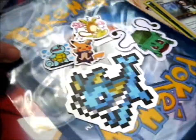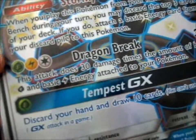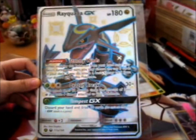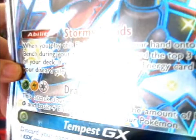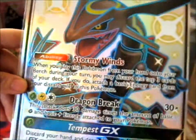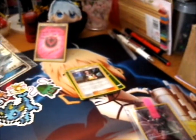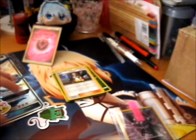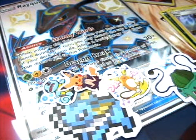The big thing I also traded for is this awesome jumbo card of Shiny Rayquaza GX — just look at how big this thing is! It's so shiny and it's got texture. It comes from the Rayquaza collection box, which I never got, so it's really nice that she traded the main card there.